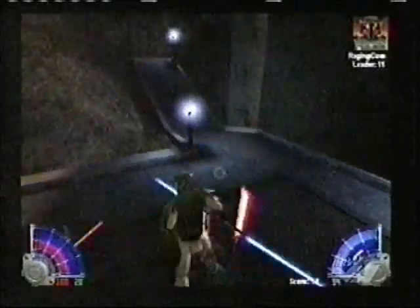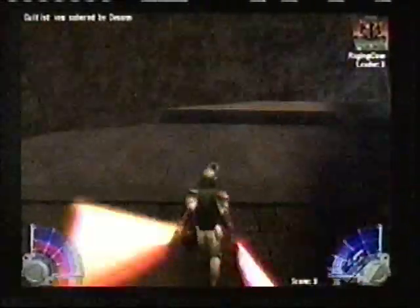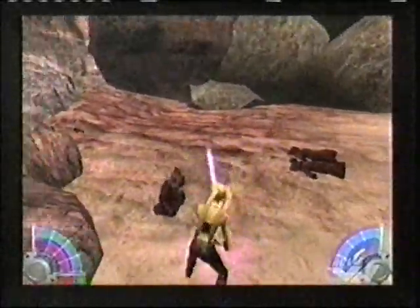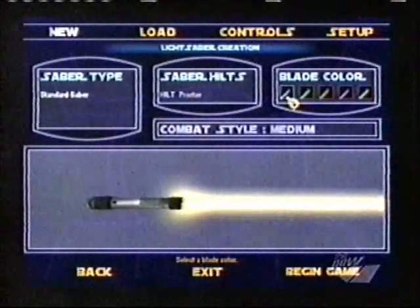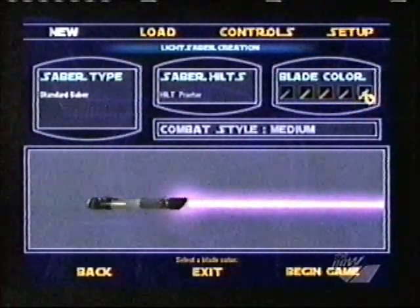This game really concentrates on lightsaber battling. You get the Darth Maul dual-bladed lightsaber, and two lightsaber action — that's the coolest thing in the game. You can actually throw one and still keep battling with the other, then grab it when it comes back. You can also choose the color of your lightsaber. I chose a cool green. Why did you choose the pink one? Pink's fierce, man.